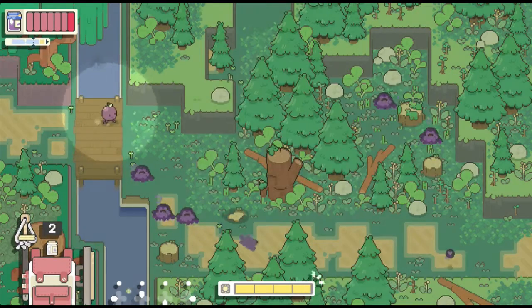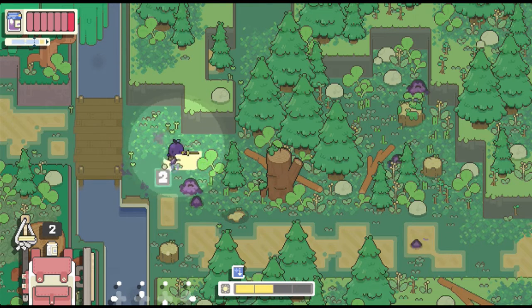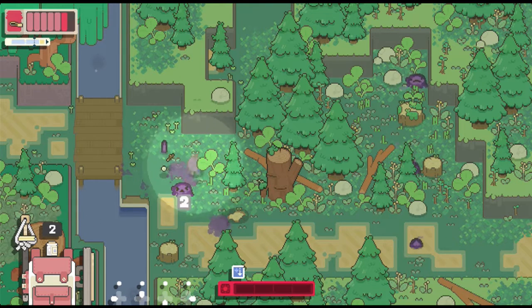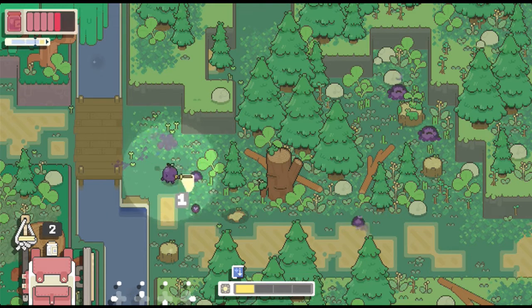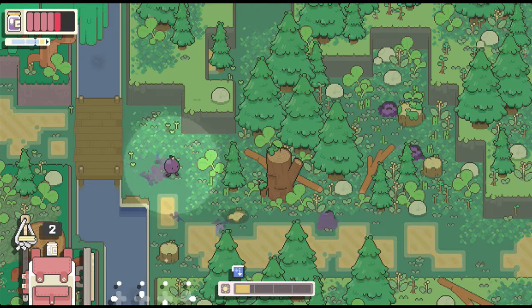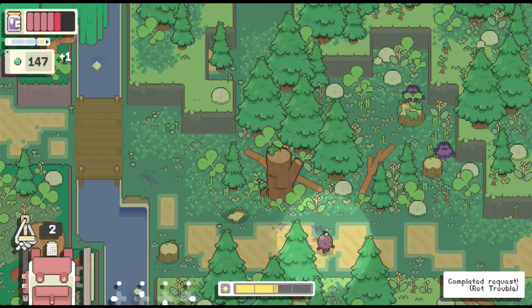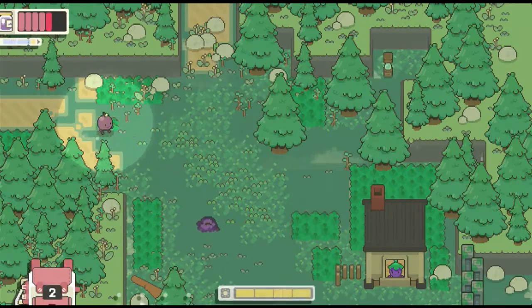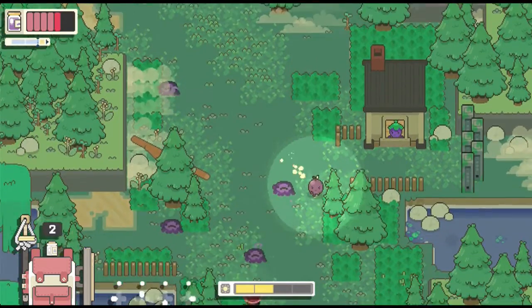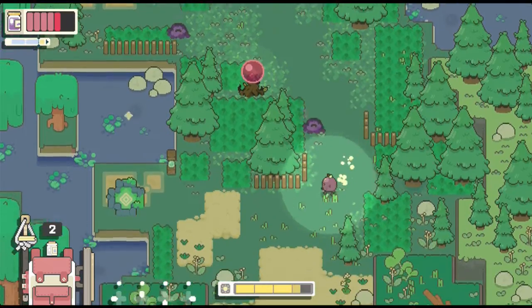There we go. That's one down. Took some damage there. And that's it. Next up, we want to actually head down to the bottom - we'll go that way. We do have to get the dew if we want to upgrade our hammer. Before we do anything else, I think we have to go this way.